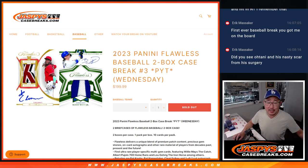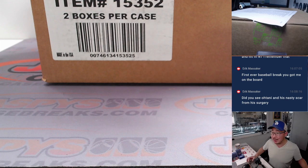Hi everyone, Joe for Jazby's CaseBreaks.com coming at you with a brand new release. 2023 Panini Flawless Baseball, 2-box pick your team 3, just dropped today.